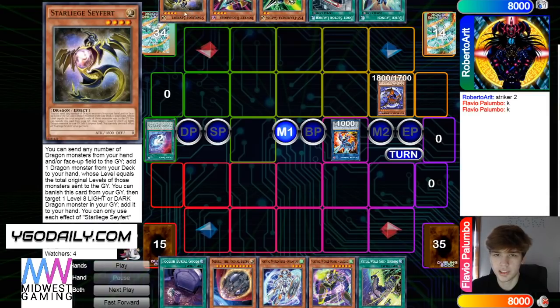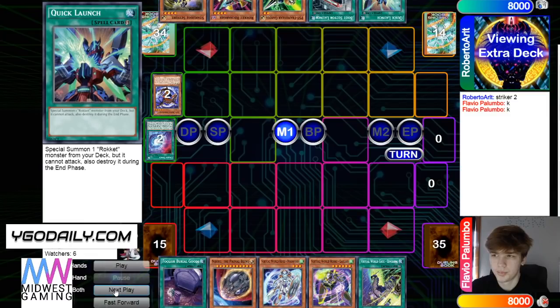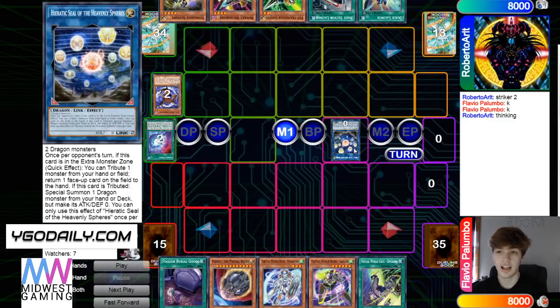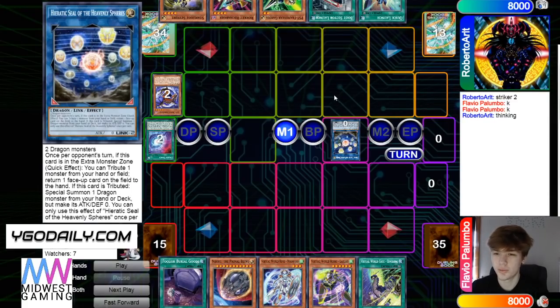He has Saifert plus Chaos Space in the opening hand — he did draw that, but not bad. Then turn those two into Seal. I've seen a lot of people just going hard into Seal like this, and playing multiples. It would not surprise me if he's playing two.